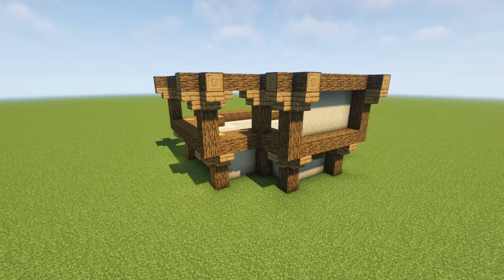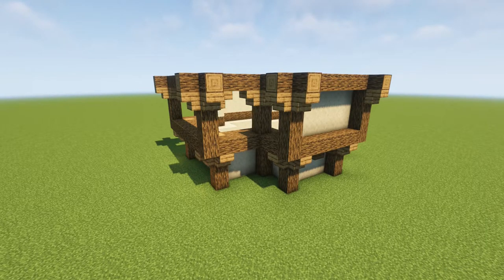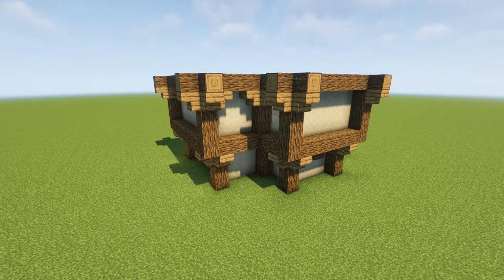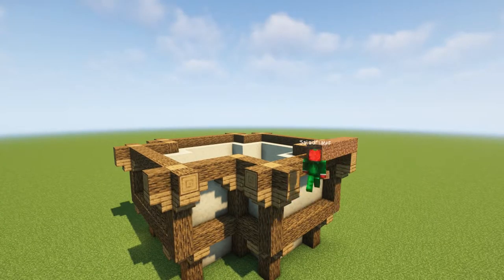This is going to act like a support mechanism — it's just to look more realistic, to feel more realistic. Imagine these like trusses supporting up the oak logs, kind of like that. Now do what we did earlier and fill in the walls with smooth sandstone all around.